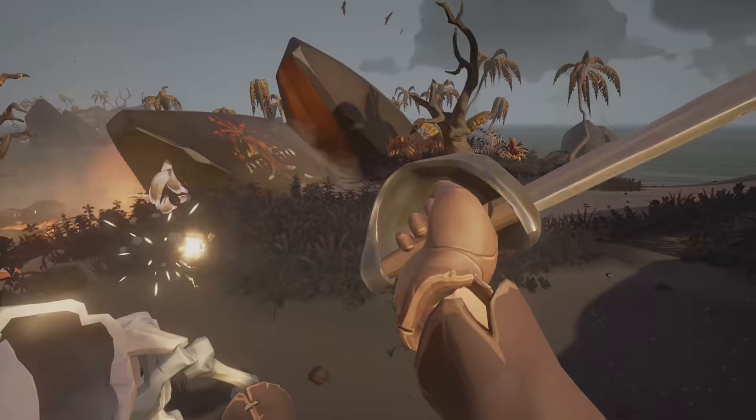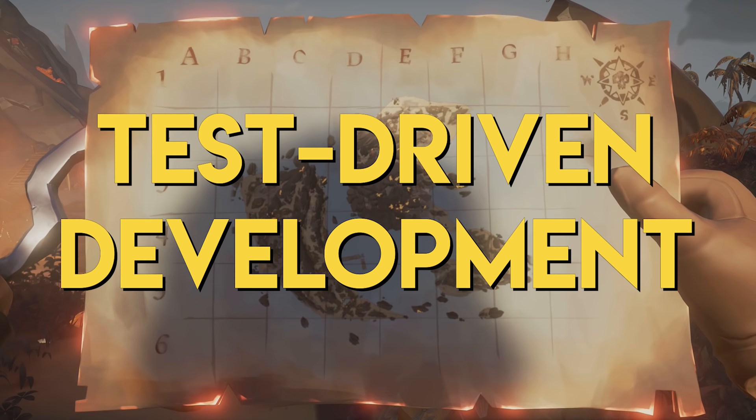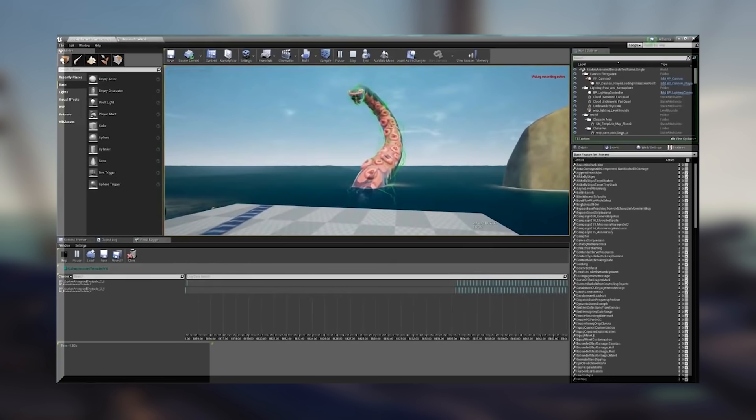As such, when starting work on Sea of Thieves, Rare's engineers adopted a process known as test-driven development, whereby tests are embedded in the project that check whether specific features or functions of the game still operate as intended. When new code or features are to be added, the new code needs to pass all tests in the project — including new ones written for that feature — before it can be safely integrated.